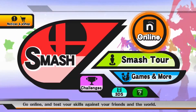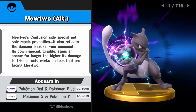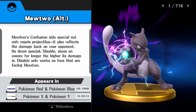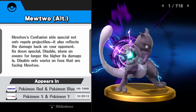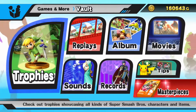We need to go ahead and take a look at that trophy it gave us, because I have all but one of the trophies. Mewtwo's Confusion side special not only reflects projectiles but also reflects the damage back on your opponent. Its down special, Disable, stuns an enemy for longer the higher its damage is. Disable only works on foes that are facing Mewtwo. What I want to know is what does his classic mode trophy look like?